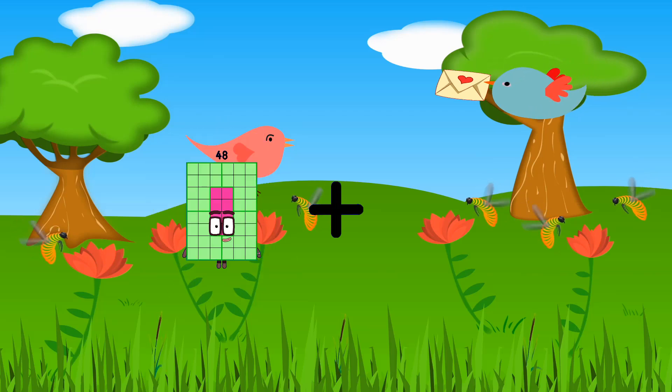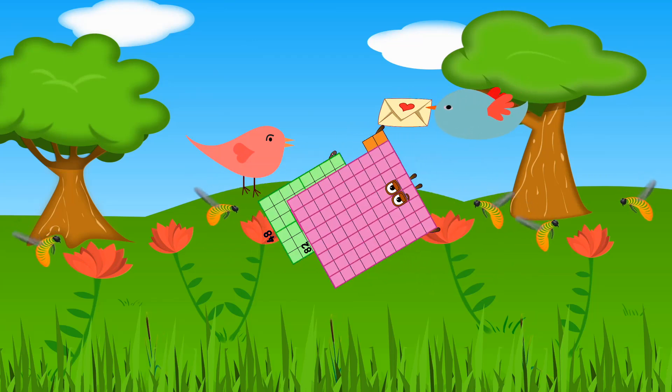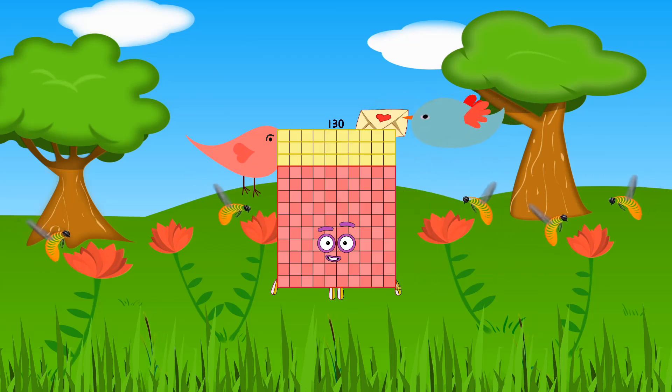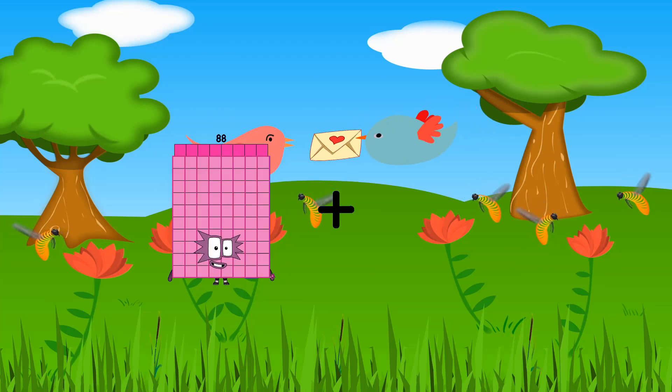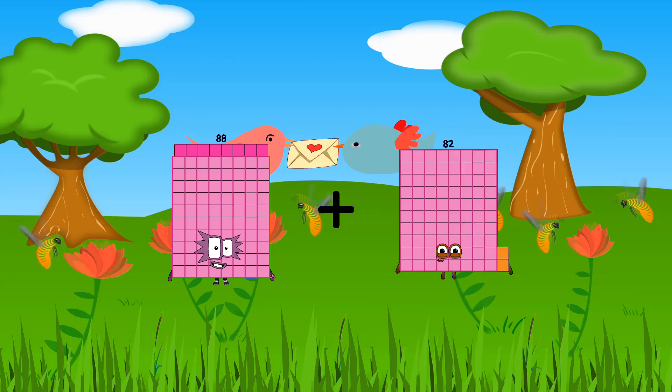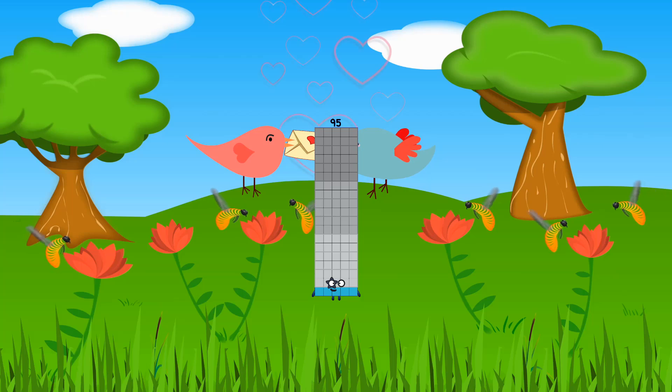Forty-eight plus eighty-two equals one hundred thirty. Eighty-eight plus seven equals ninety-five.